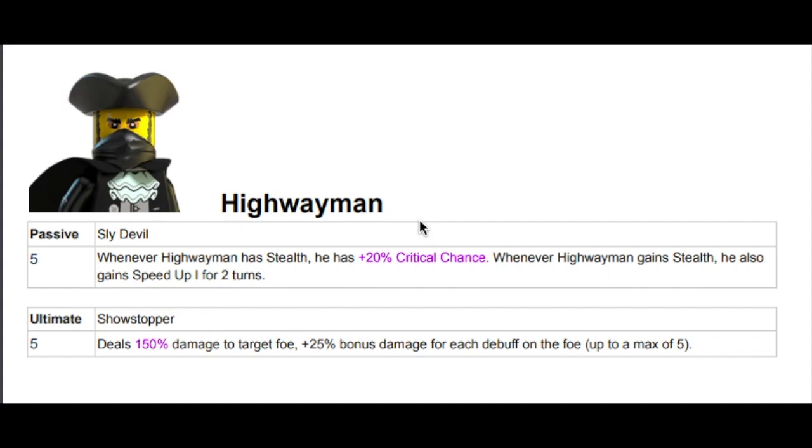The other buff I actually really like is the Showstopper Ultimate. It deals 150 base damage to a target foe, plus 25% bonus damage for each debuff — maximum of five. So that's a potential 275 on his ultimate. I had always felt like his basic is 120, his special is 120, and his ultimate is 120 — his ultimate should just be doing more base damage than the other ones. And yes, it was a 15% critical chance, buffed up to 20%.